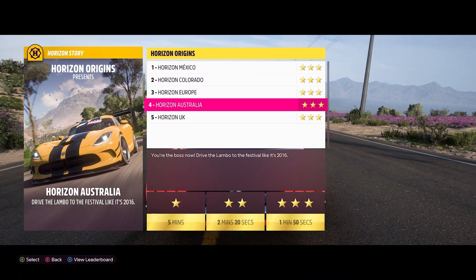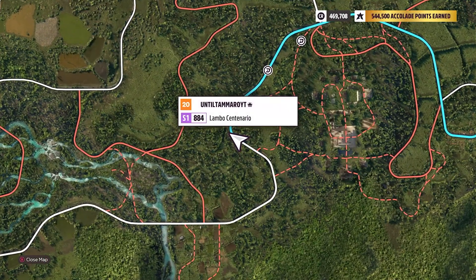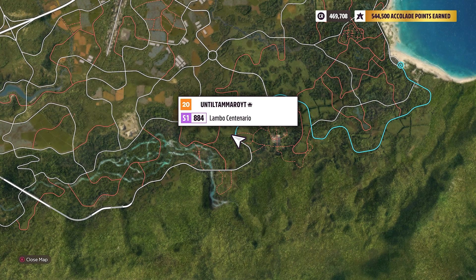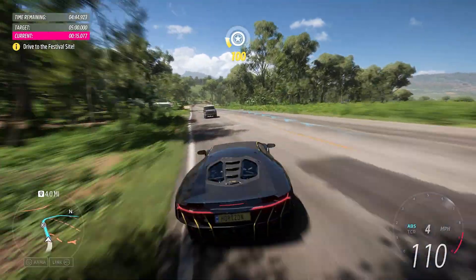Next up is Horizon Australia, and unlike the previous two, this is actually going to be during the first section in which you are racing to the destination. This is the location on the map, and we're just going to follow the road. Right along the left side is going to be our bonus board.